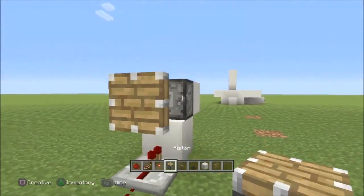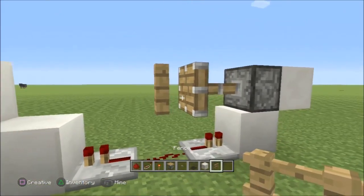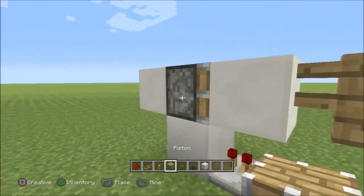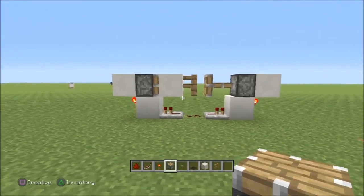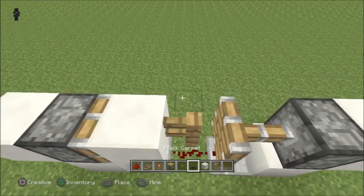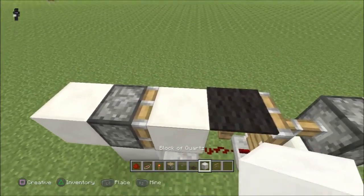And after you've done that, take your piston, set it down like this, and you want to set your fence post on it once it's pushed out all the way like that. After that, just put your building block on the other side and then put a piston on the other side of that. You should have a setup like this. And then from here, all you have to do is put your carpet, whichever one you picked, right on top. And that's pretty much the basic layout of this.